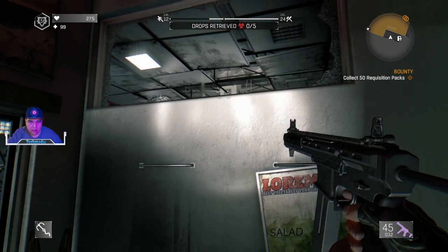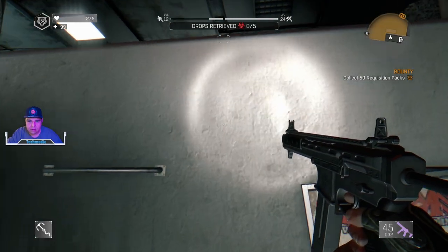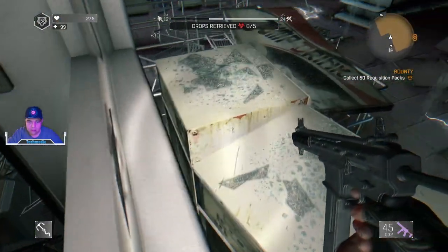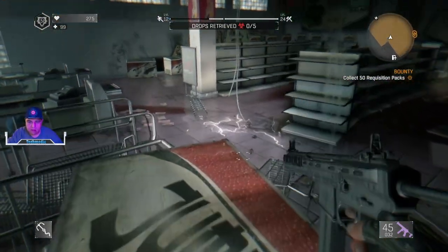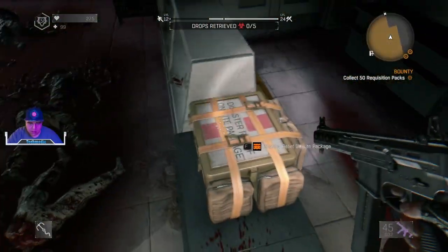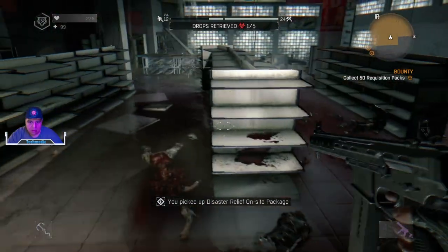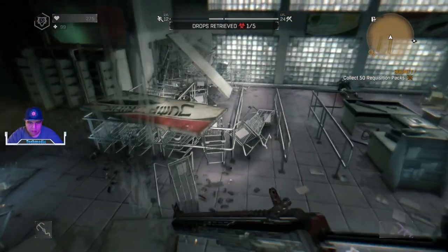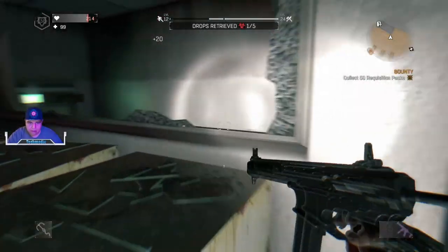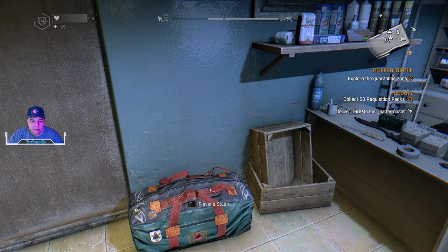What we're going to be doing here is getting inside of this event, inside of the stuffed turtle. We're going to go to our right, pick up one of these packages — that's all we need to do — and run back out. We can go ahead and get out of here.